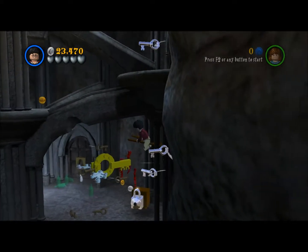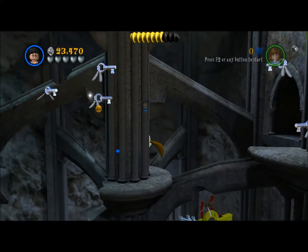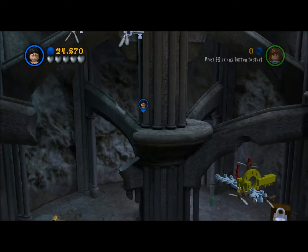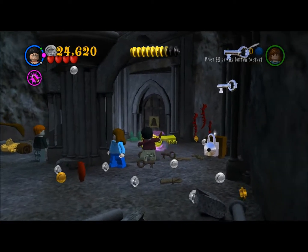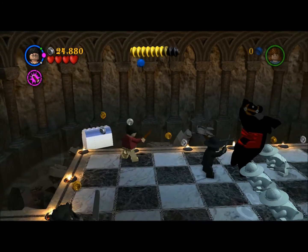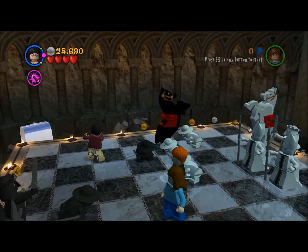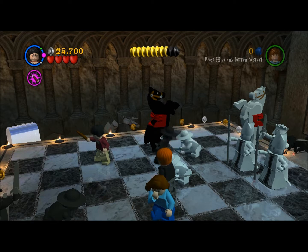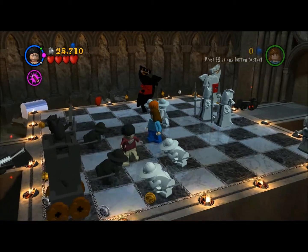It's supposed to be silver but it got stuck there. There we go. There's some studs back there. Once you get on the floor, you can just use your magic to get the door open.